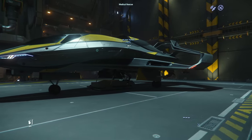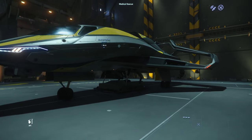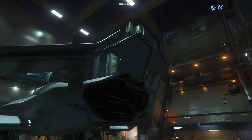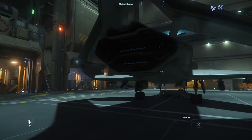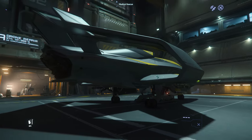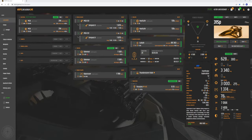Let's talk about the styling. This is an Origin ship, so you get that premium luxury look — sleekness, pointed nose, the same wrap-around wings you see on the 325 and 300 series that wrap all the way around with a little diffuser on the back covering the engine. It's that luxury type feel. Let's jump over to Erkul Games and look at the standard loadout and components.